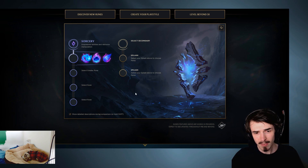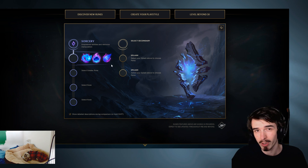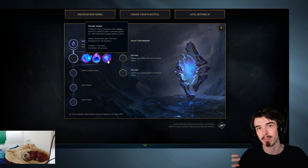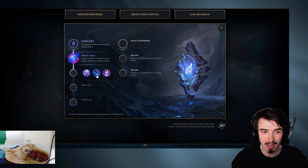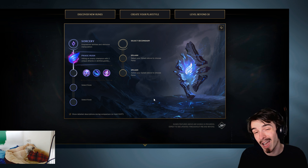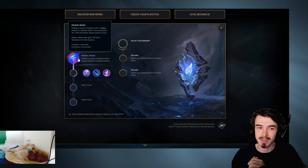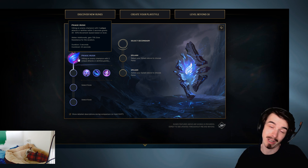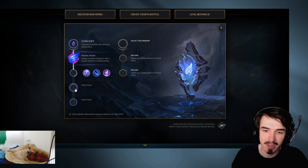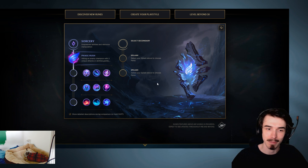Sorcery here - this one is very much just like the mage tree. There's only one keystone I would recommend if you're playing jungle, and that is Phase Rush. It's essentially like Thunderlords except once you proc it, you get a bunch of move speed. However, the greater runes here are kind of hit and miss, and I think they're pretty good to go in a secondary slot. I don't know whether you'd ever take Phase Rush over Electrocute, for example - maybe you would, but I'm not quite sure if it's going to be something you'd take over something else.